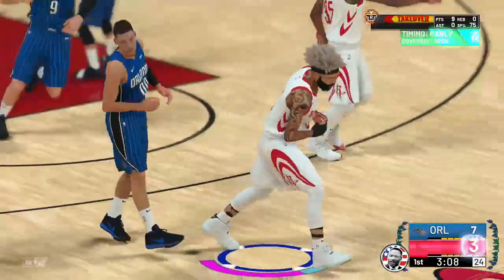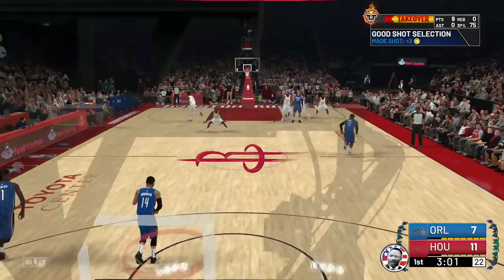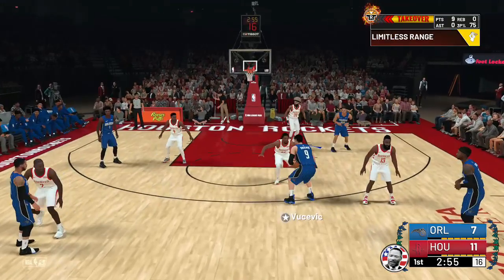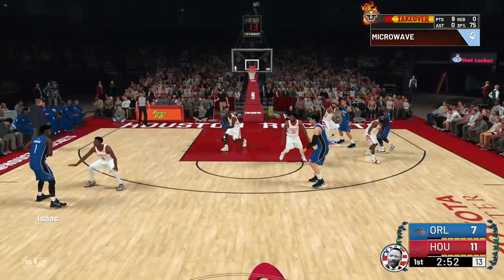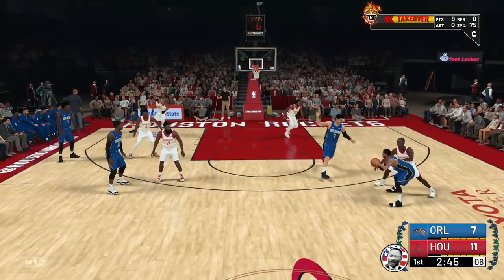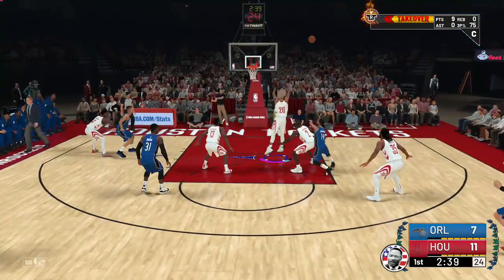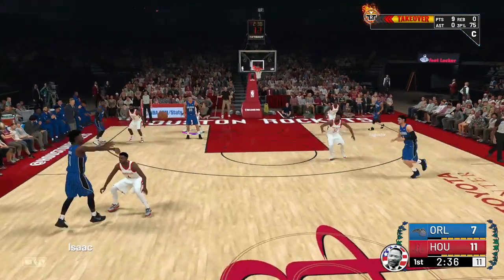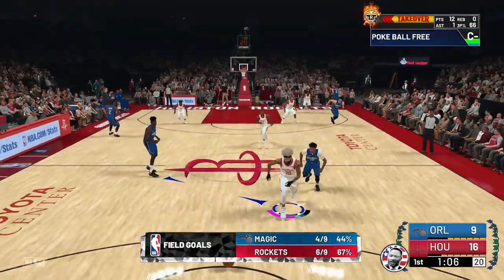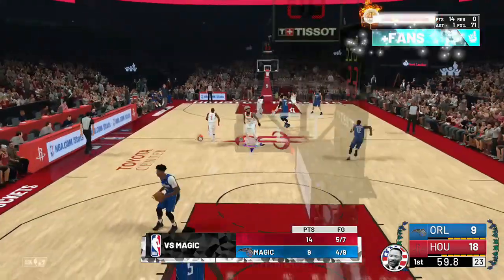I messed up the jump shot but it's still going. Remember, I'm on Pro right now — if you play on Hall of Fame your shots will not go in as often. The first thing you want to do is try to get your takeover up to team takeover. Team takeover is so helpful because that's where you get all your rep. Try to get some rebounds and do whatever you can to get your team takeover.